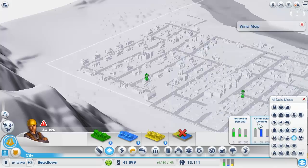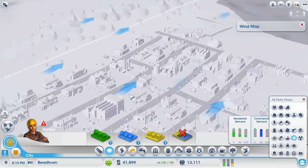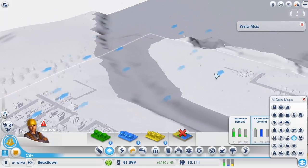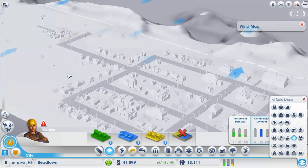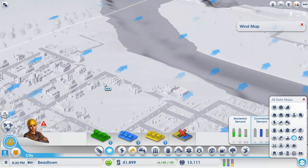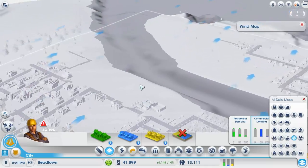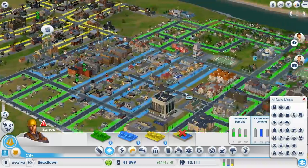One that people probably don't look at that much is the wind map, which tells you which way the wind is going, so the pollution that is created is blown in that general direction. That's why I kind of built my residentials only to here, because nobody wants to live somewhere where there's pollution being blown through the air — you don't want to step outside and see smog everywhere.